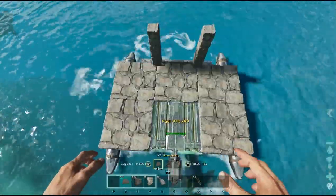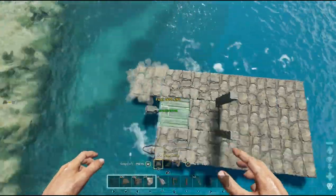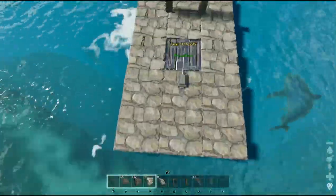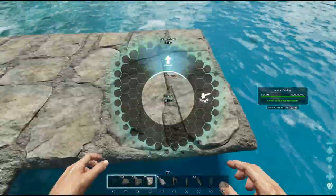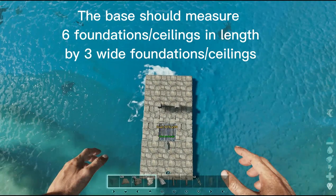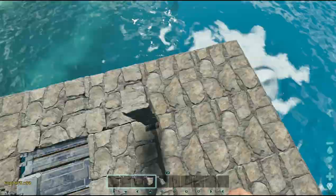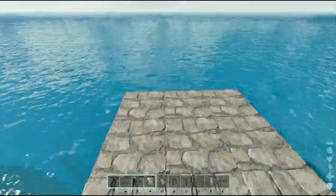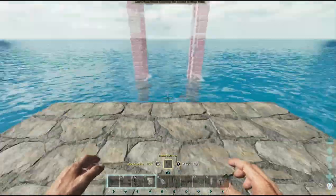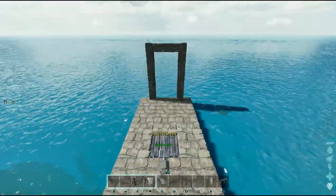You can see here that I've only been able to put down five to six foundations, however beyond that you can then snap ceilings in place. For this design we're going to use a length of six ceilings by a width of three ceilings. Just remember, once you've placed all of the floor, to pick up the stone pillars and the stone fence foundation so that you can continue to build with no snapping issues.